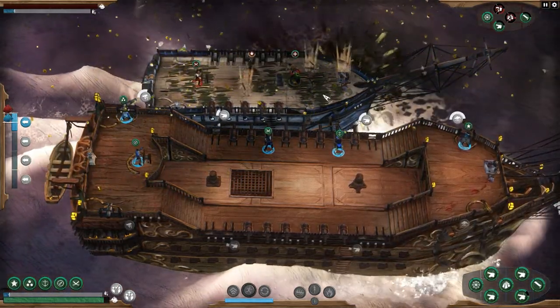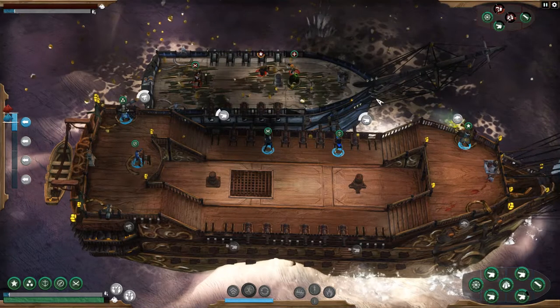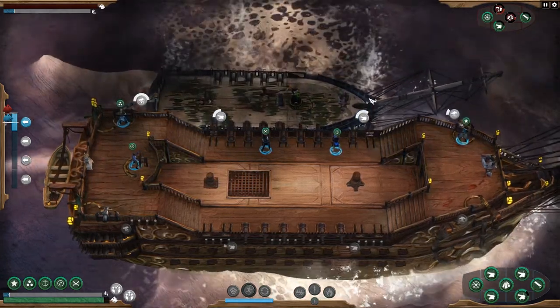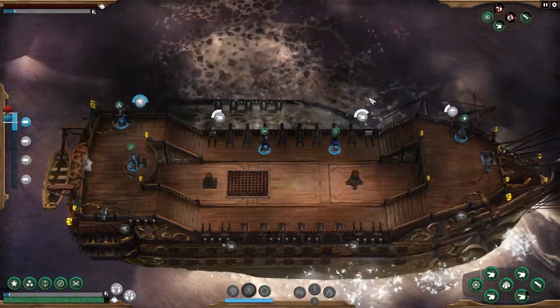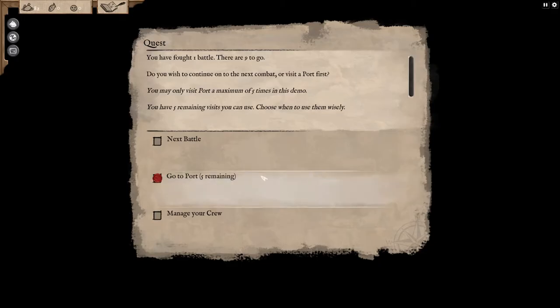Look at that — they had some sort of weird green cannon. We sunk them! The crew draws straws for booty reclamation duty — no one likes diving for sodden booty, but we got 64 gold. You may visit the port a maximum of five times. We fought one battle and there are nine to go. Let's say we're ready to go on to the next battle — nobody took any damage, morale seems fine.